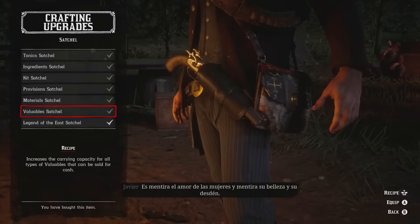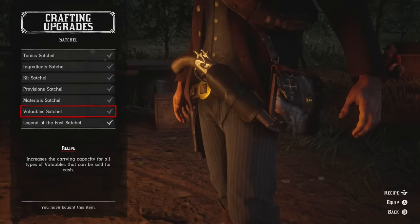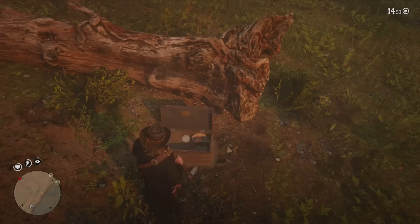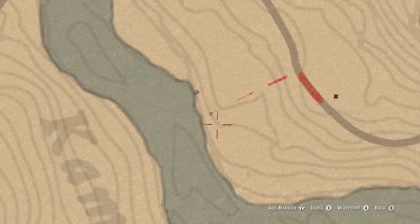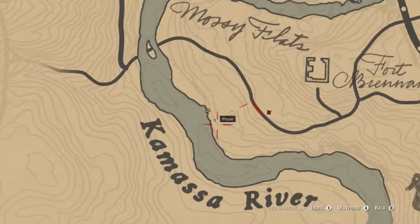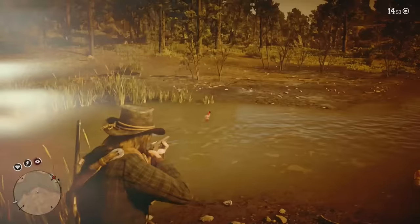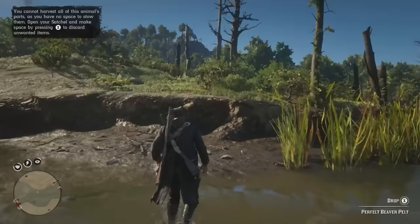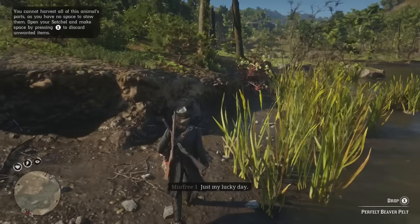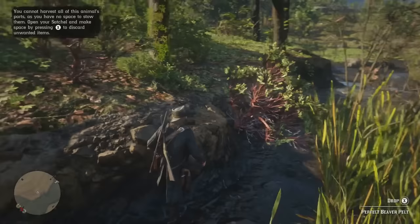Now the Valuable Satchel — to unlock this for crafting you need to donate $50 to the camp, and the recipe is a perfect deer, beaver, and rabbit pelt. Here's a little bonus: when you're going for beavers there is a chest here and if you open it up there's some bitters, a silver pocket watch, and a large jewelry bag. Looking at the map we are opposite the A in Kamassa River. That was the perfect beaver pelt — use the varmint rifle for that one.